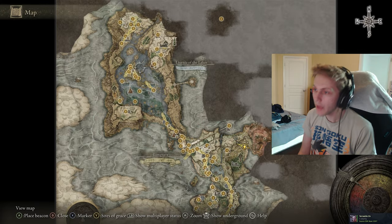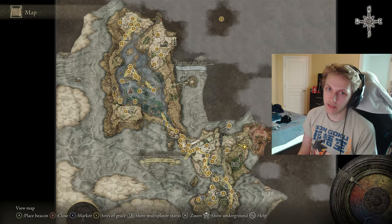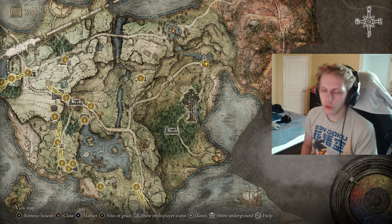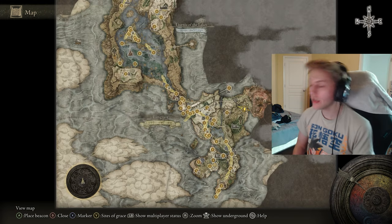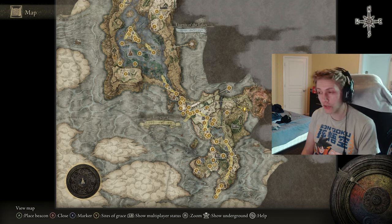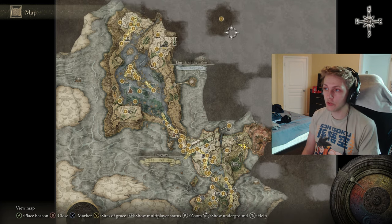If you look at the map, the last thing I did was kill Rennala so I can respec. I went to see Ranni, so now I have to go all the way down here to see Blaidd and find the hidden city of Nokron. I've done Varre's questline to get access to Mohgwyn Palace so we can find Mohg, Lord of Blood. I really don't think I'm going to be able to play the DLC day one on this character, which means I'll have to kill Mohg on my New Game Plus 2 character, which is level 200.